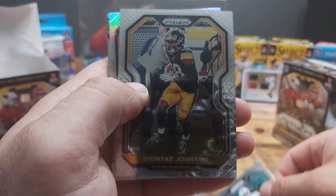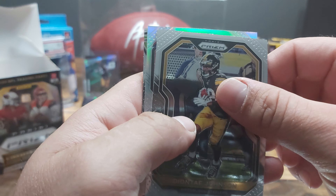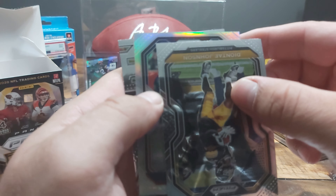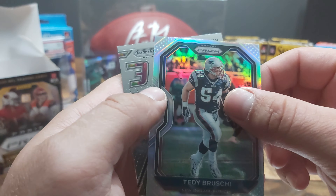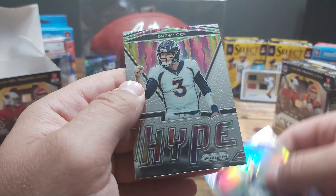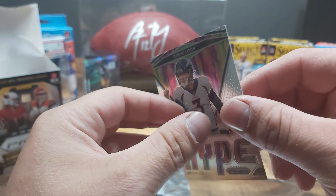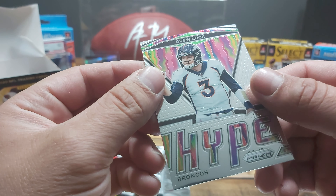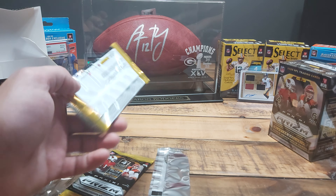Devontae Parker, Deontae Johnson, and we have a silver — why is it upside down? Anyways. Teddy Bridgewater. What's this right here? Oh, that's cool — a nice little insert. Drew Locke. Hype. That's a nice card. It's not a rookie, but it's nice. Hopefully Drew Locke has a better second year.